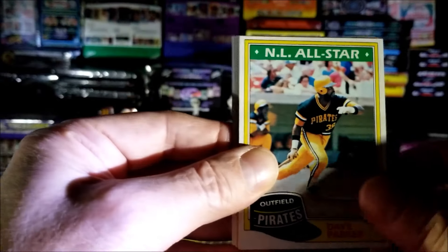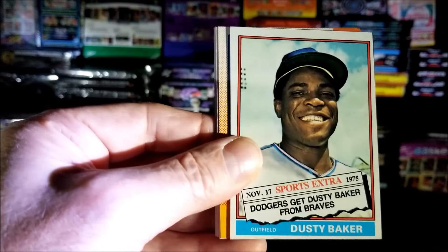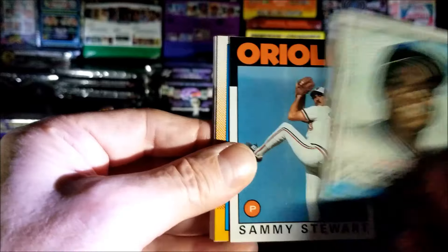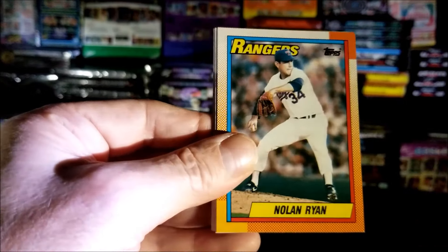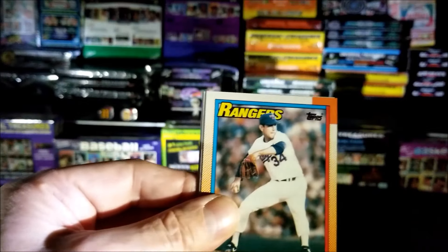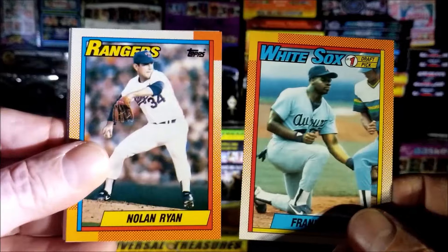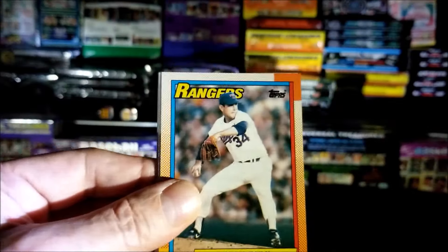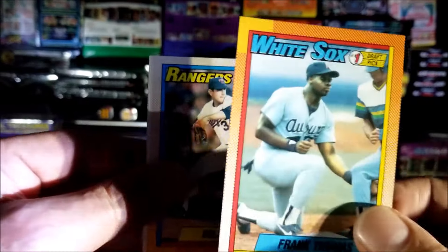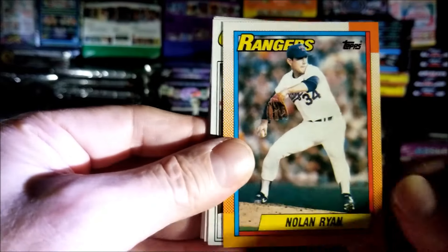Dave Parker, 1981 All-Star. Dusty Baker, 1976 — nice card. Sammy Stewart from '86. Nolan Ryan — that one also has a border of orange, an orange border. Wow, pretty cool. I always mistake these because I automatically think all the orange border ones are Frank Thomas. Nolan Ryan from 1990.